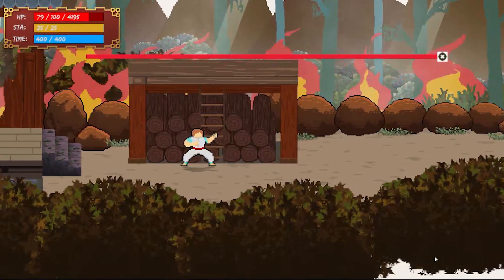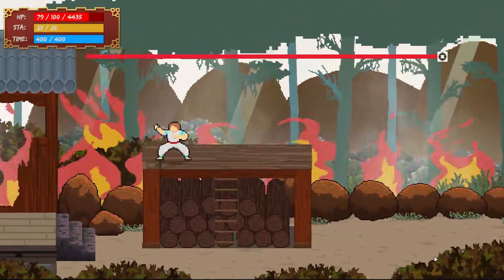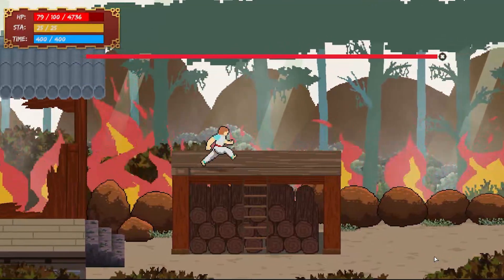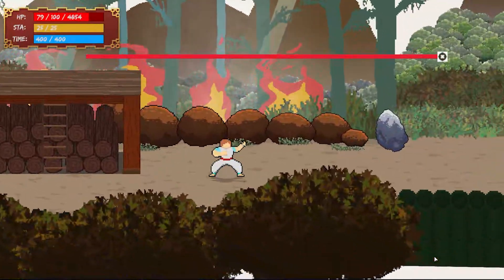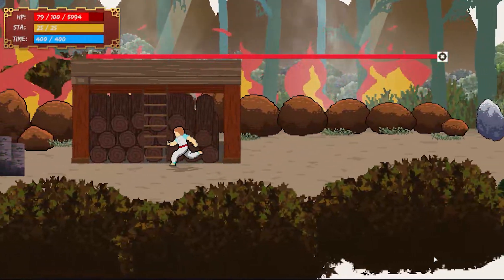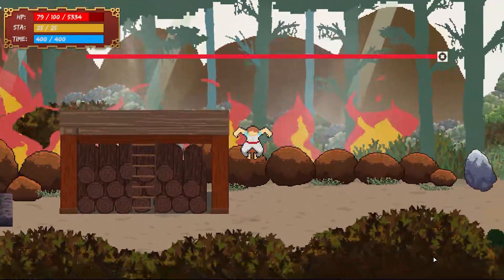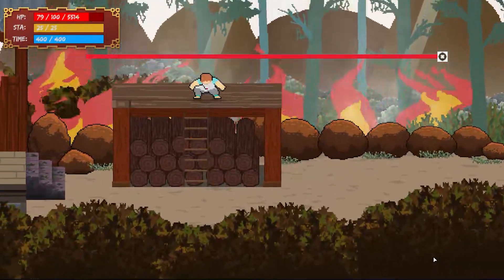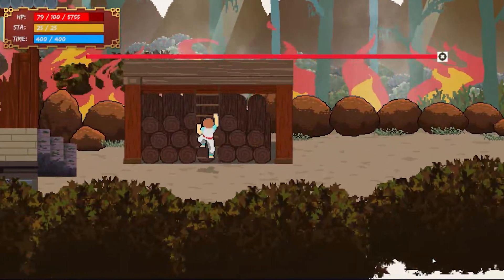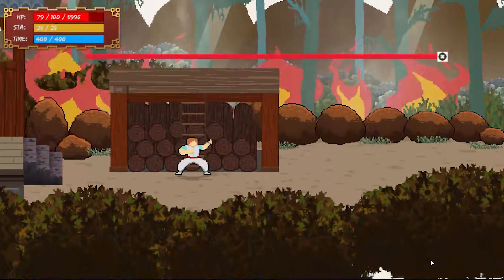I saw many games that simply made the character jump from the ladder, so there is no additional animation. Either way, you need to find out when the player is almost at the end of the ladder. Now, once you are on top, you can just walk around it and at any time decide to go down. You need to play the animation at the end of the ladder in reverse, so your character goes down. And when the character gets to the bottom of the ladder, the character needs to return to idle state.